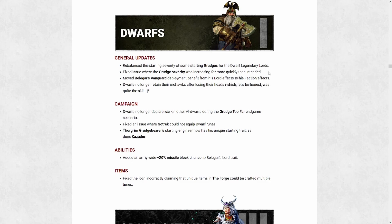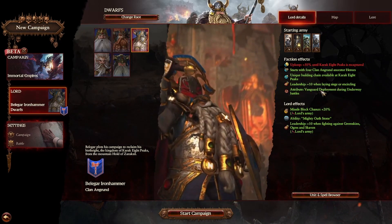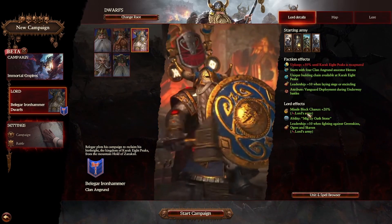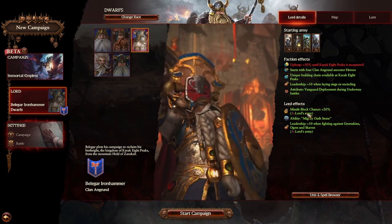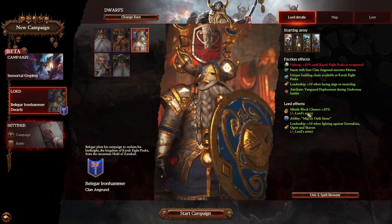You still can't forget about your grudges forever, but it takes a lot of unnecessary pressure off the campaign. There are also a couple of other small tweaks, like starting engineers getting some unique traits. Belegar has had some changes to his faction and his lord trait — the vanguard deployment benefit now applies to his whole faction for underway battles, and his army gets an extra 20% missile block chance. It makes an already powerful missile-focused army like the dwarves less vulnerable to counter-pressure from factions like the Skaven or the Vampire Coast bringing things like rattling guns and warp-lock jezzails.